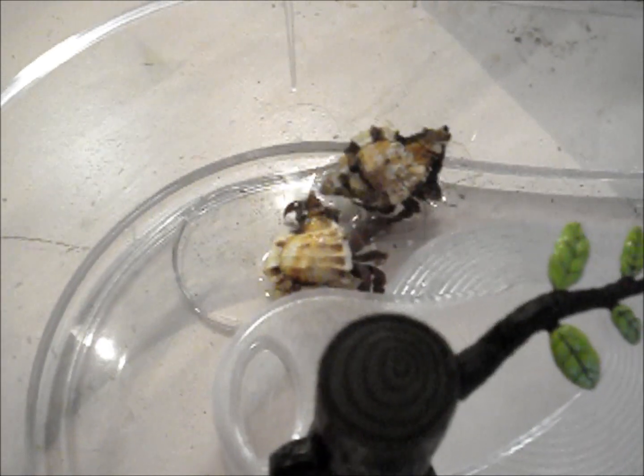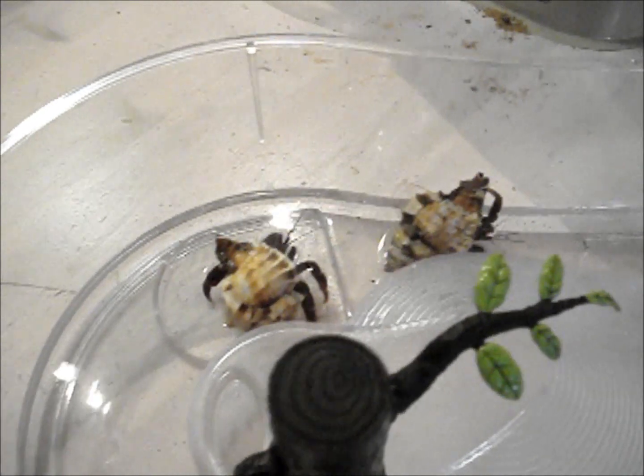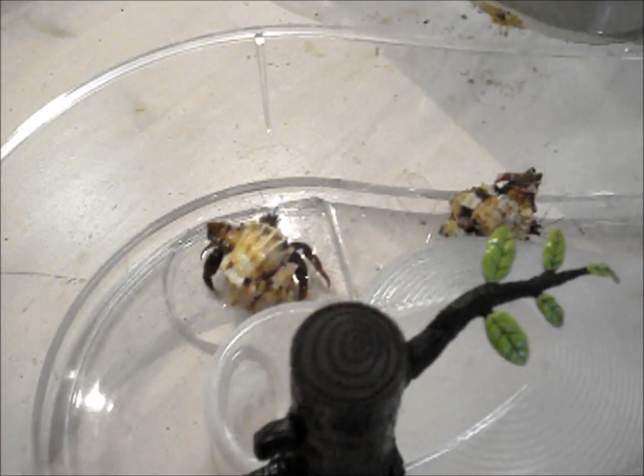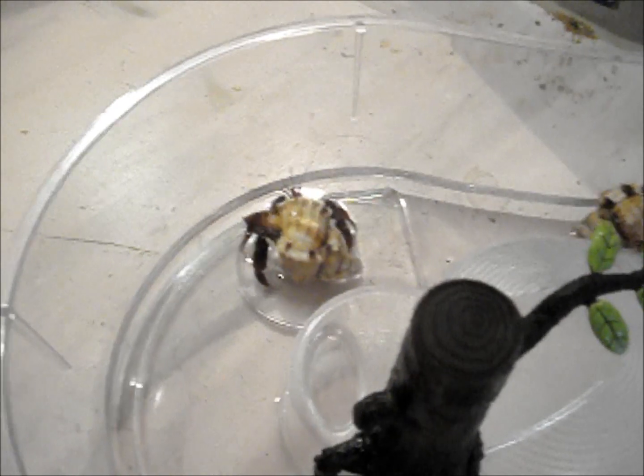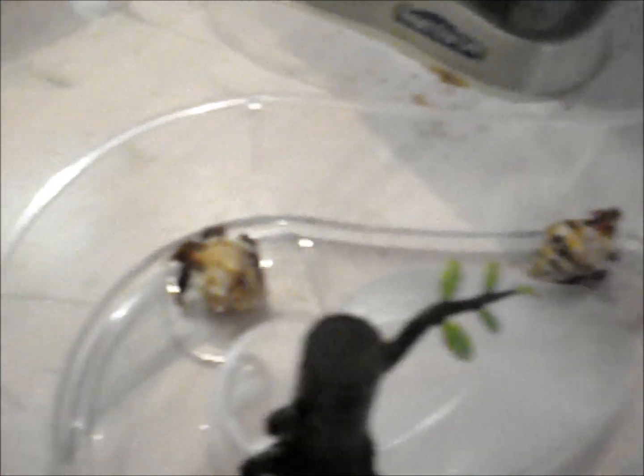That's Ryan — he's a big guy. He's older than Finnegan; that's Finnegan there. And they're in sort of the same shells. Would it be wrong to write with my Sharpie which one is which? I can tell when they're side by side because Finnegan's smaller than Ryan, but when they're not side by side, it's hard to tell which one is which.